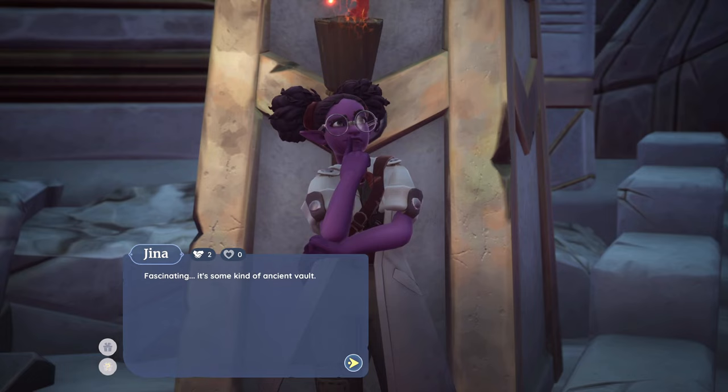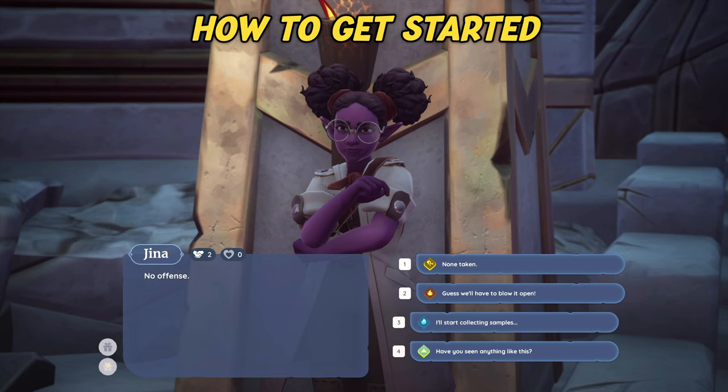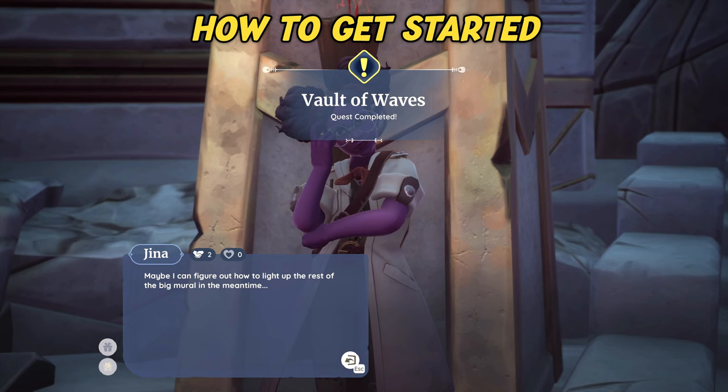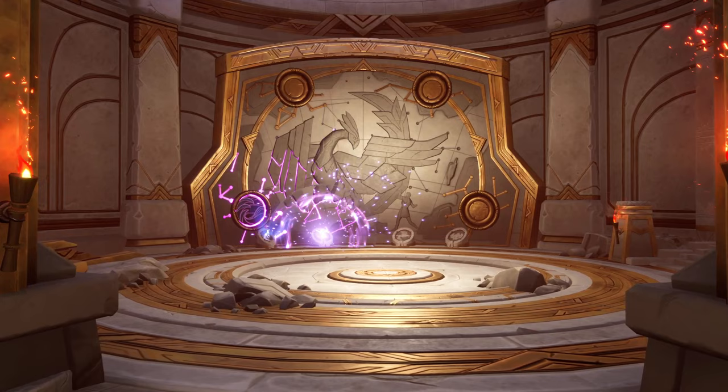The questline that unlocks the Vault of the Flames bundles is available once you have completed the Vault of the Waves questline. If you haven't completed all the associated bundles yet, don't worry — it only requires the completion of the actual questline. You should receive a letter from Hacient that kicks off a series of quests that will ultimately open the Temple of the Flames, and once all tasks are completed there, the new bundles.